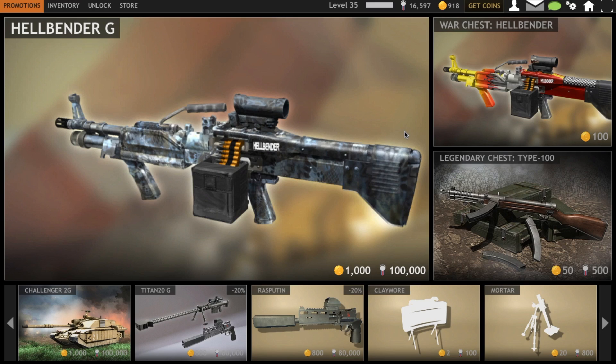Now, the Hellbender is basically the Hellraiser G, a little bit nerfed, but it's basically a Hellraiser. What RGS basically did to the Hellraiser was they nerfed the stats a little bit, and as you guys can see here, they removed the freaking silencer.